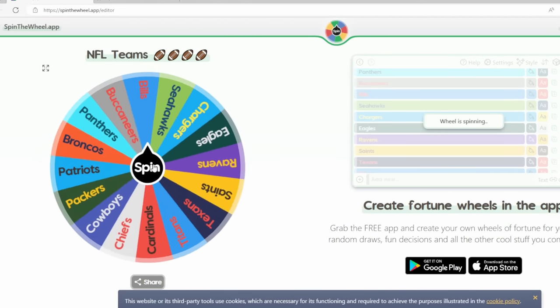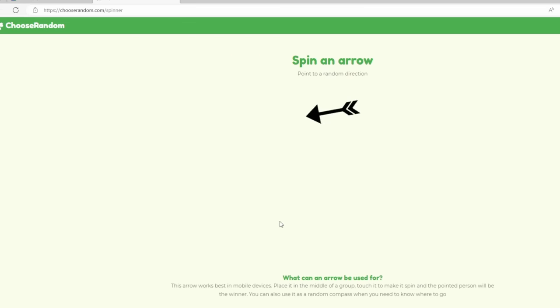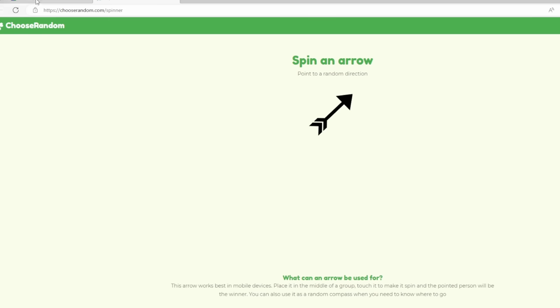Buffalo Bills head northeast again to unclaimed New Hampshire — another freebie, continuing to circle their empire around New England. As a New England Patriots fan, I'm not liking how this is going, but I'm just happy they're still in the challenge. If they face team-on-team combat they're getting crushed by all teams around them.